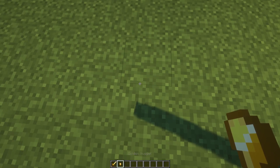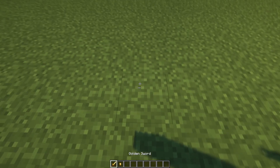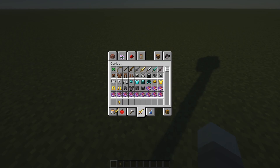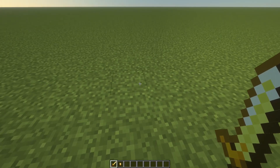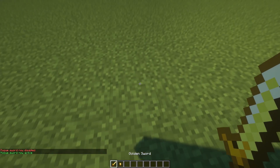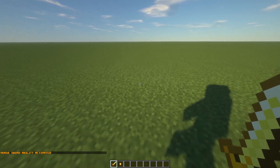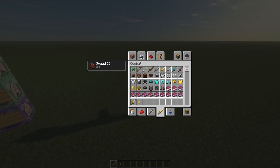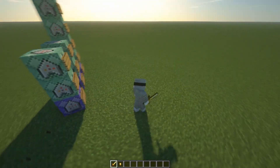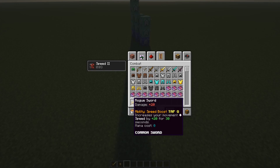As you can see, I have a golden nugget right here and when I drop it on the ground, it says 'Rogue Sword now active.' If I now drop the golden sword — just a normal golden sword from the combat menu — I get the Rogue Sword ability and it turns into a Rogue Sword. You also gain some movement speed and you are going to have this ability for 30 seconds. During this time you cannot use it again, so it's not possible to stack the ability, which makes this item a very passive ability.